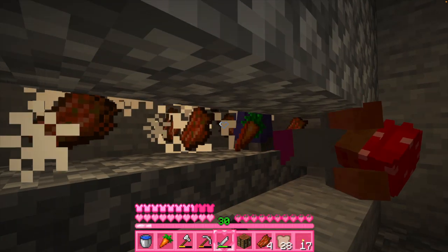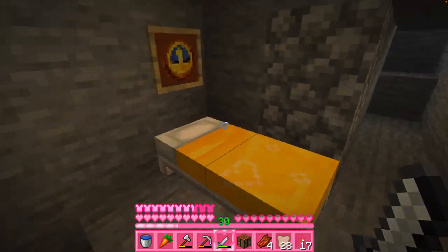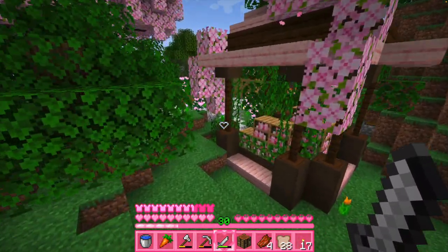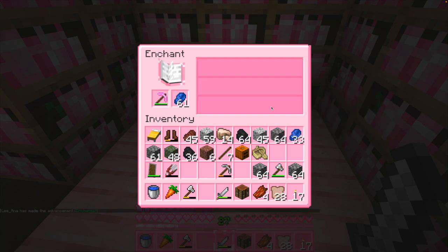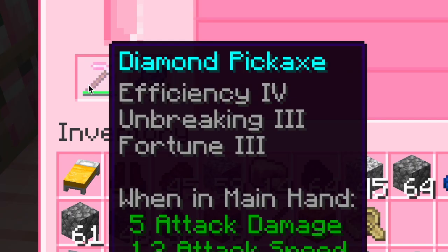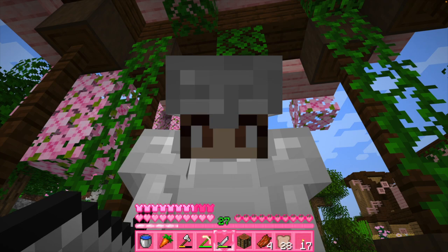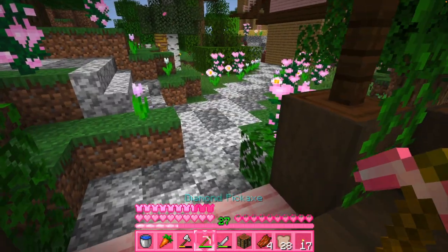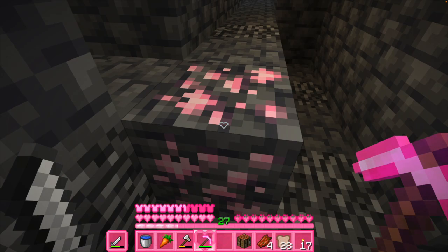Oh my god, this is so exciting! Let's go and close off this episode. If it doesn't show Fortune I'm gonna scream — holy bananas guys! That was my first enchant — that's crazy. Let's go get those diamonds!